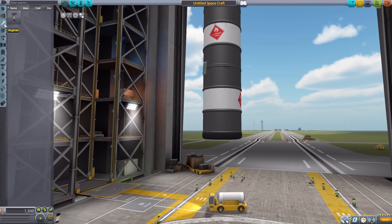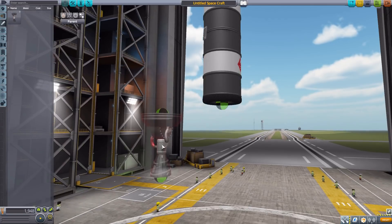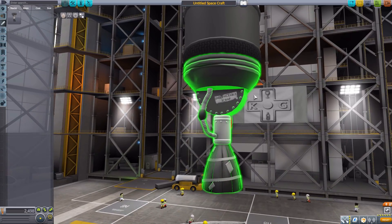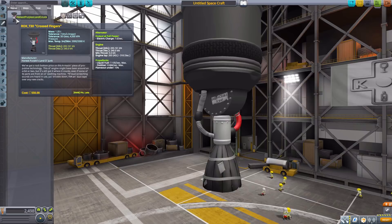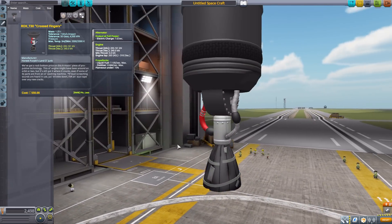In the engines category we only have one: the Rock T30 Crossed Fingers. I love the name, I love the model, and definitely love the texturing — 'Unserviceable Scrap,' quality control right there — with the whole thing held together with duct tape. It's actually a surprisingly good little engine, producing 240 kilonewtons of thrust max in vacuum with 310 ISP using liquid fuel and oxidizer, and it even produces electric charge via an alternator. All in all a pretty nice engine that just looks like it's seen much better days.